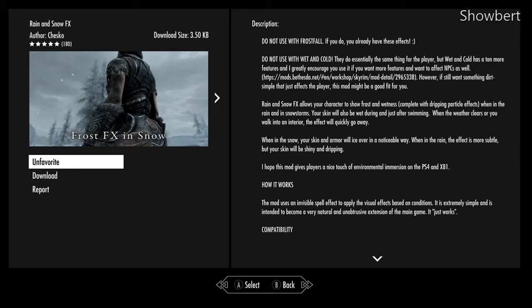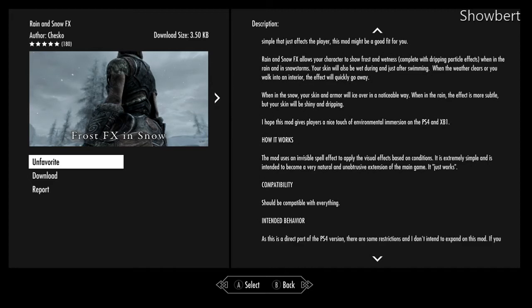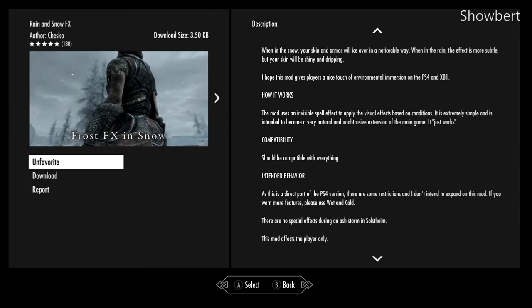This Frost FX mod lets you see frost on your character's armor and skin when in a cold area, and you'll see fog or steam coming from your character's breath. I want to recommend this alongside the Hypothermia mod as well, since they both just add more immersiveness.